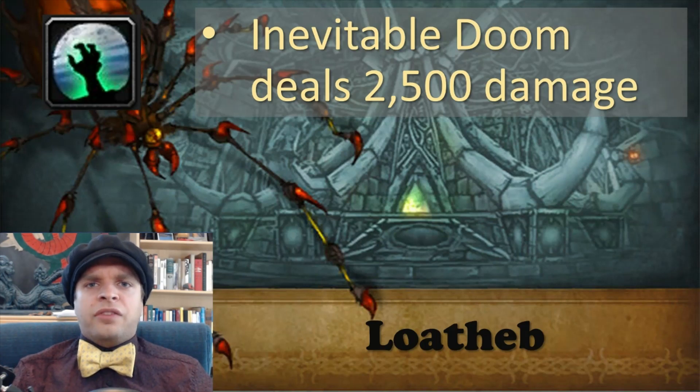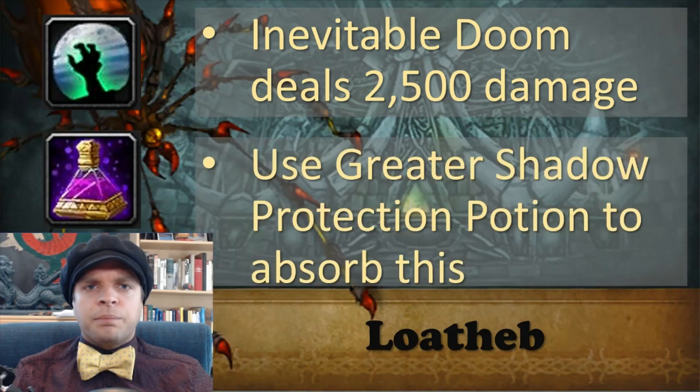Lotheb also casts inevitable doom, which deals 2500 shadow damage to all raid members. The first cast is 2 minutes into the fight, and then every 30 seconds after that. Your healers will not be able to heal you due to a special healing debuff Lotheb afflicts them with. If your kills of Lotheb are a bit slower, you will get multiple casts of inevitable doom and you will need to use greater shadow protection potion — or 2 of them — to keep yourself alive.